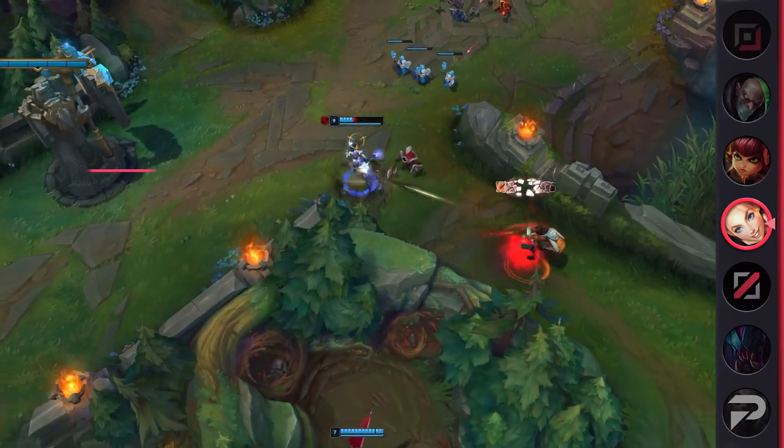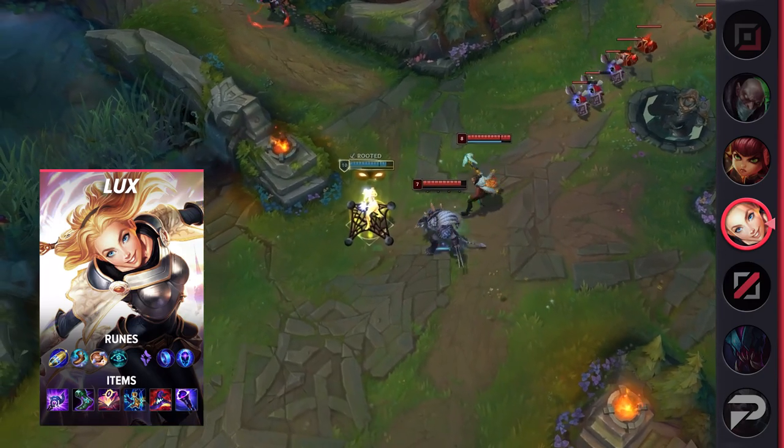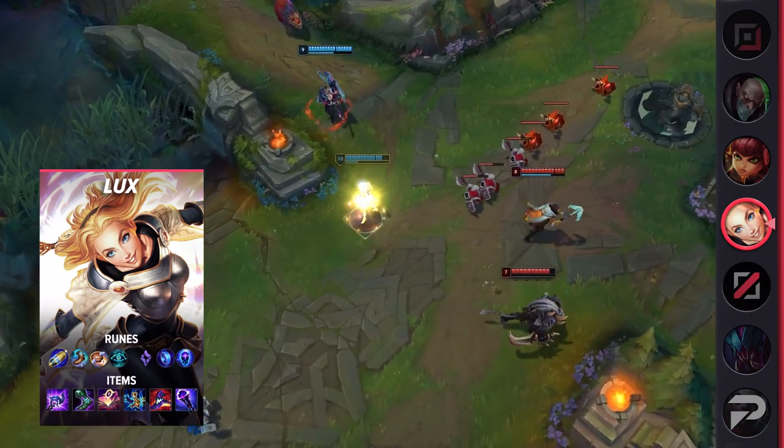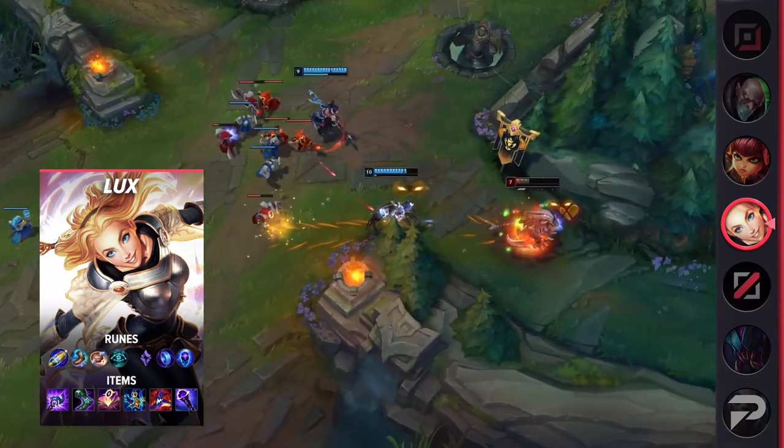She pretty much has infinite waveclear, since her ultimate ends up being under a 30-second cooldown. And as a bonus point, she's one of the easiest champions to steal Dragon and Baron with, since her combo can very easily out-damage Smite once you reach 3-plus items.